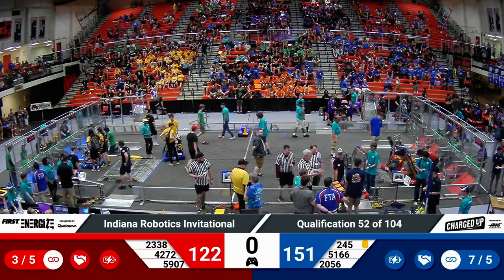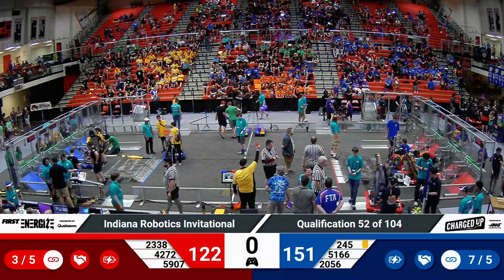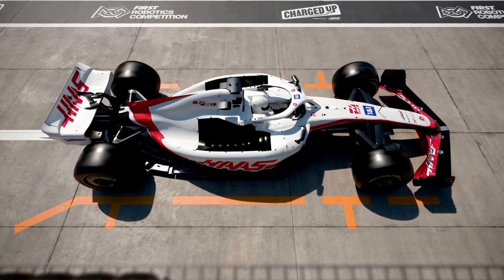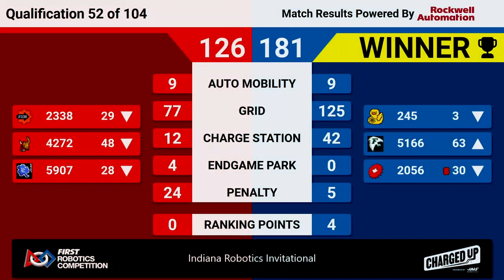Alright, we've got a score coming up. We do have a red card against 2056 for tipping 2338 — tough break for the blue alliance on that one. And here's the score: Blue Alliance wins the match, 181 to 126. Four ranking points going to the blue teams. But again, there was a red card in that one, so tough break for OP Robotics. They were ranked number eight before that match, so that was a tough one.